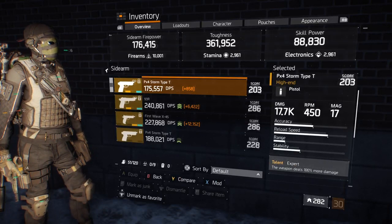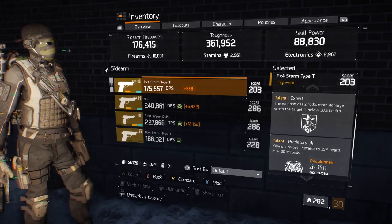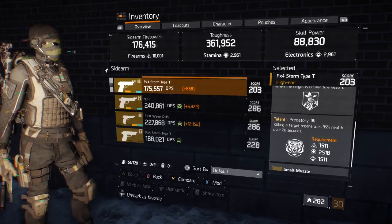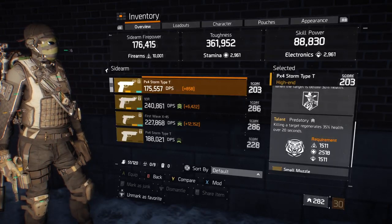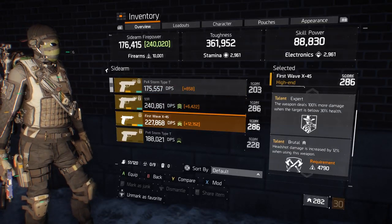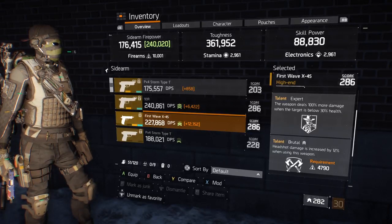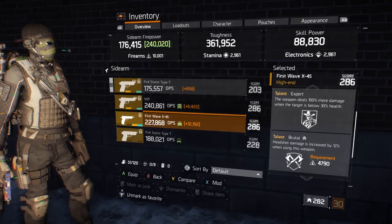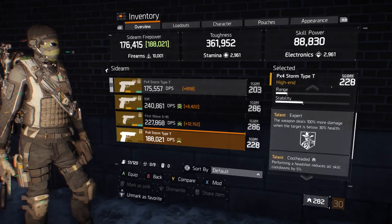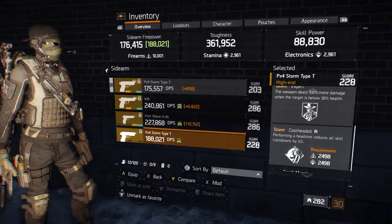With the sidearms, I have three options. The one I run with is a 203 PX4 Storm — being a lower gear score item, it has lower stat requirements to enable Predatory, so I can finish off an enemy and get health regeneration for 20 seconds. Another option is a 286 First Wave X45, which handles pretty well for spamming bullets, and you run Brutal on it for even more damage — after a couple of marks you start seeing six-digit figures. The third option is a 228 PX4 Storm with Cool Headed, so every time you land a headshot, 5% of your cooldown wait time is taken off your skills.